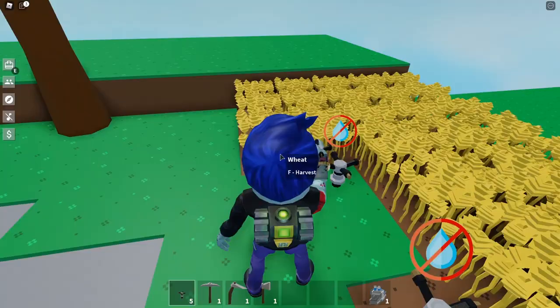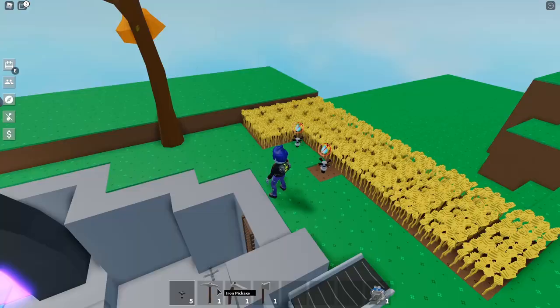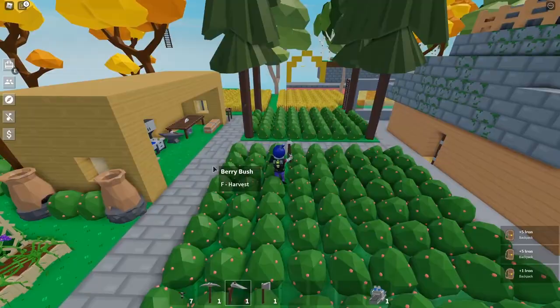So to kick off, you can see here I've placed two sprinklers. They have this little icon above them that says "no water." We are not getting any water, so we cannot water your crops. We need water to water the crops — makes sense? So there's absolutely no use putting them there.